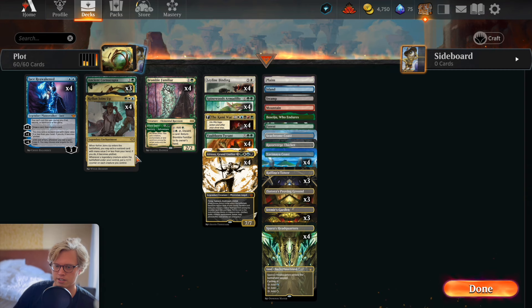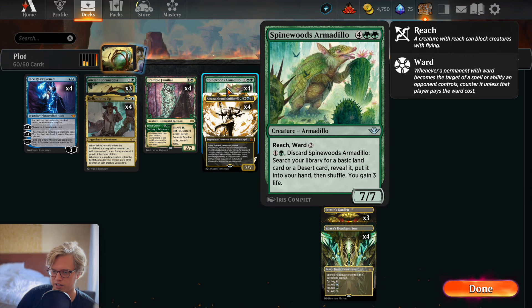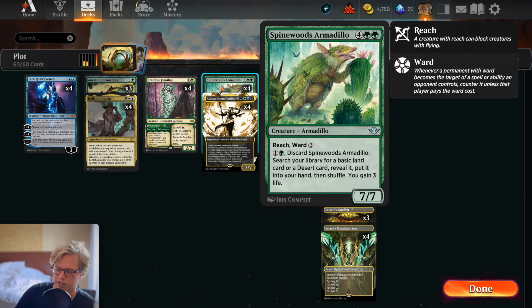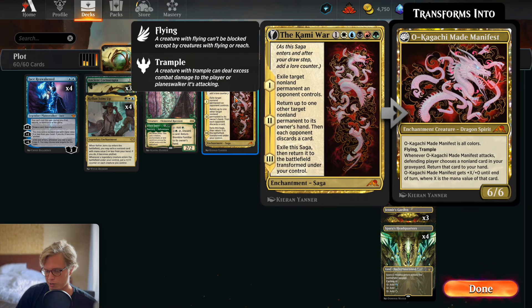So instead of Invasion of Alara we still have a lot of the core cards, but I'm going to play with Atraxa instead of the Tyrant because we don't really care about domain, and having that body is pretty cool to get with Bramble Familiar. Herd Migration is not a creature so we don't really need the seven mana spells anymore since you're not removing the counters via the graveyard black card that flips your Invasion of Alara on turn one.